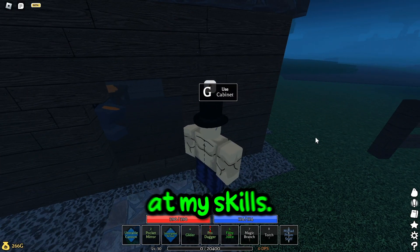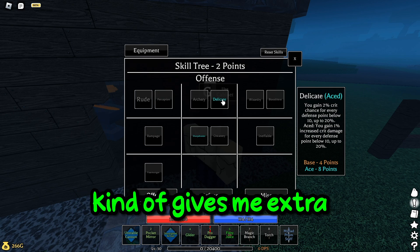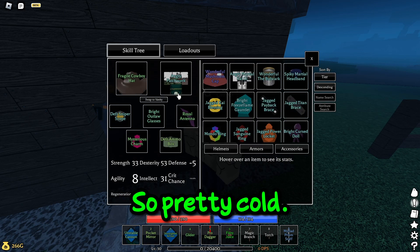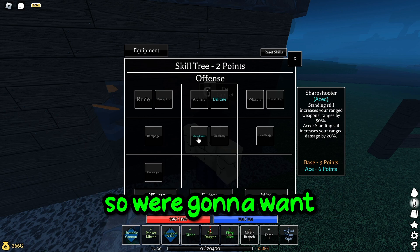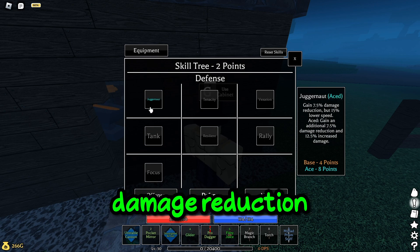So we're going to be taking a look at my skills. Delicates is like a crit-based build — it gives me extra crit chance and extra crit damage when I'm low defense, which they have like negative five defense on here, so pretty cold. Skill tree: Sharpshooter, obviously, it's a cannon gun build, so we're going to want the free extra 20% damage. Then Juggernaut — free damage and then damage reduction, which is nice.